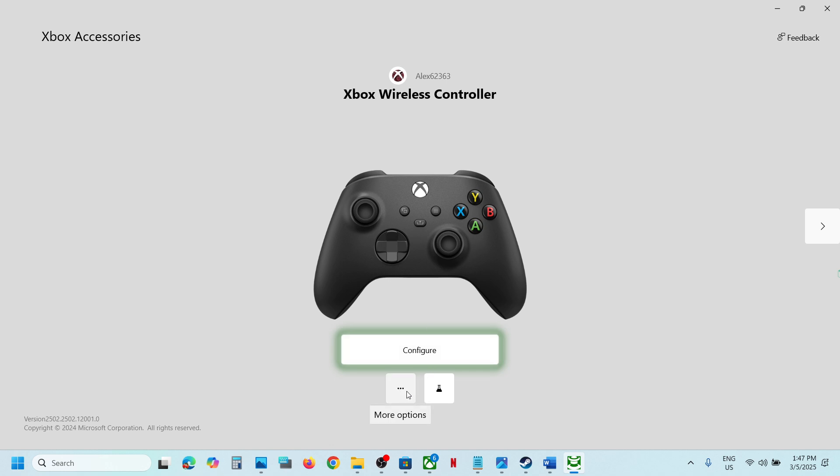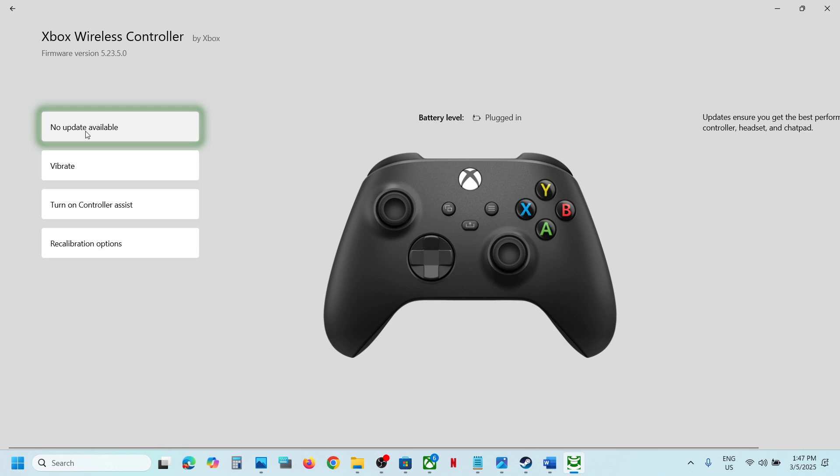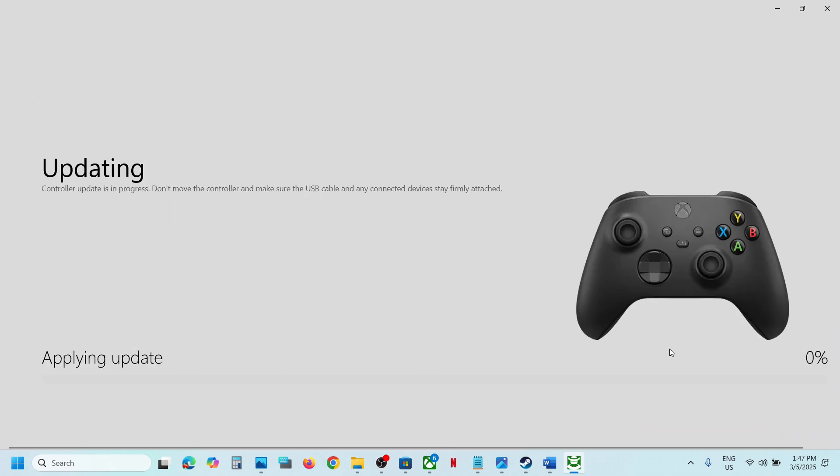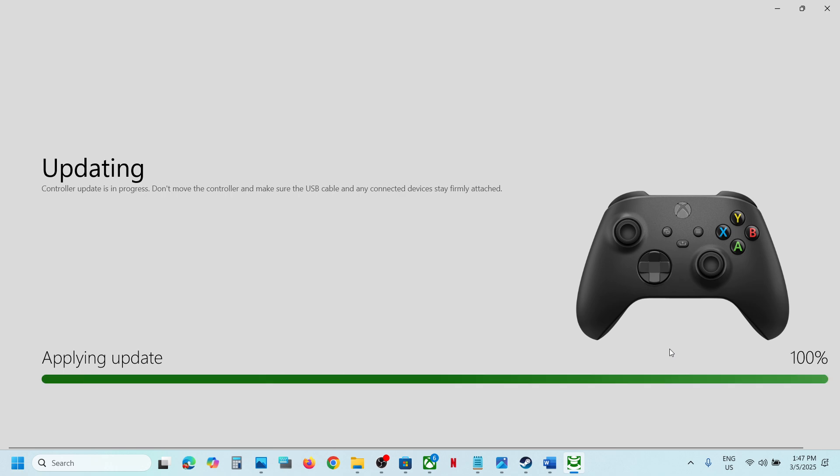Once the controller is connected, click on the three dots. If there is any update available, you will see an 'Update Now' option. Update your controller, and once it is done, launch the game and check.